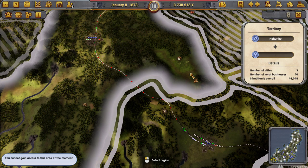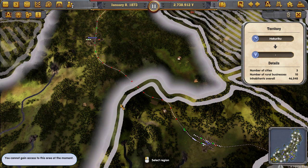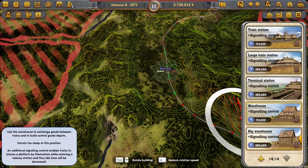Or we could just run all this stuff to all three cities. I like the warehouse idea because that way we don't have to put large stations out on any goods we would bring to the warehouse. A small station running to that warehouse would feed all three cities, basically. So let's do that — let's put a large, big warehouse with signaling control.